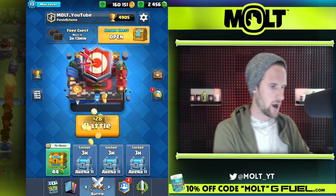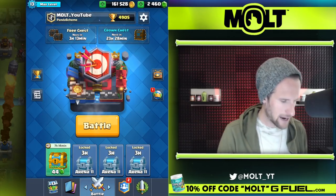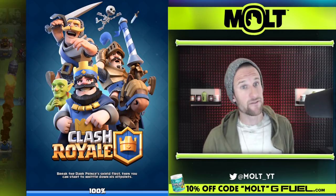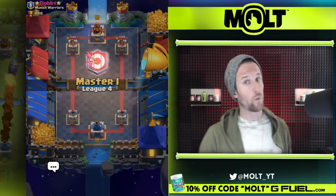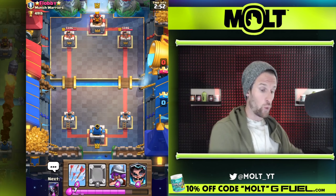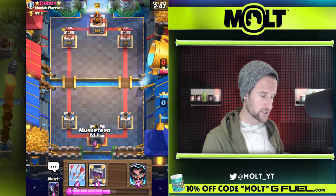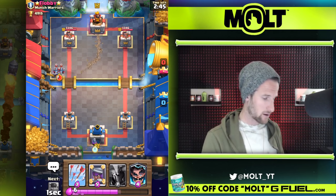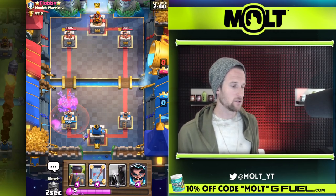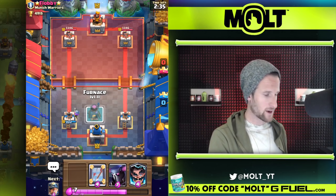We're having fun opening up two crown chests today already, and now we're up over 4900. Let's jump into another one. I'm liking this deck guys. Here's the thing — I haven't faced lava loon with it yet, which I want to, because lava loon is super strong. I don't know how this will work — I feel like it could work very well because it's got the electro wizard and musketeer. We have the power to mirror the electro wizard or mirror the musketeer.